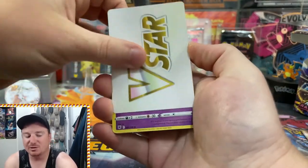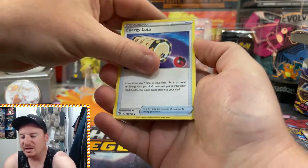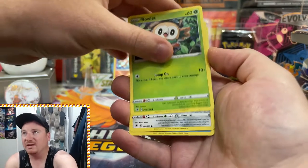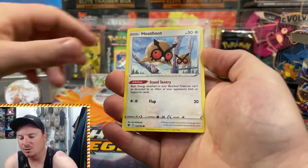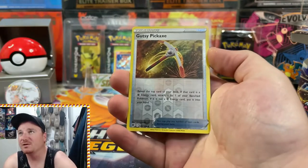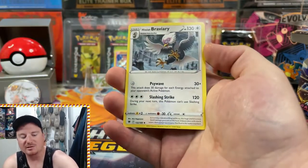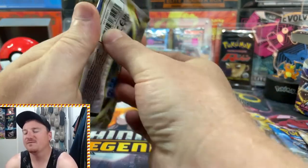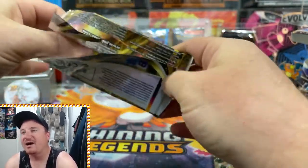Got a V-Star marker here — see if that'll bring some luck for us today. Oxy, Energy Lotto, Overquill, Ponytaw, Rowlet, Bronzor, Oshawott, Hoothoot, Reverse Holo Gusty Pickaxe, and a Hisuian Braviary non-holo for the rare.